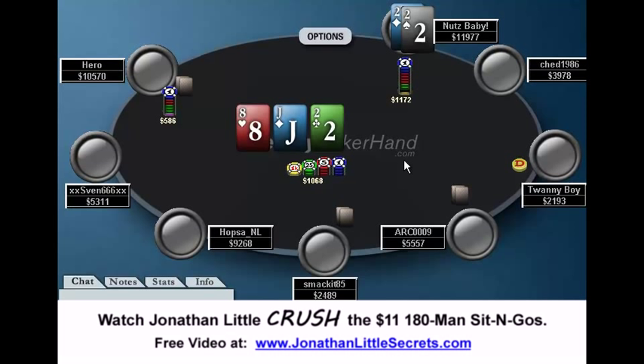So right here, Nuts Baby min-raises. I don't like it; I'd much prefer a raise to like 1,700. But interestingly enough, the hero re-raises to 3,000. At this point, I would think the hero's range is something like any hand better than a jack — so if he has jack-8, or queens or better, I would not be surprised. And if that's the hero's range, I think Nuts Baby should call.